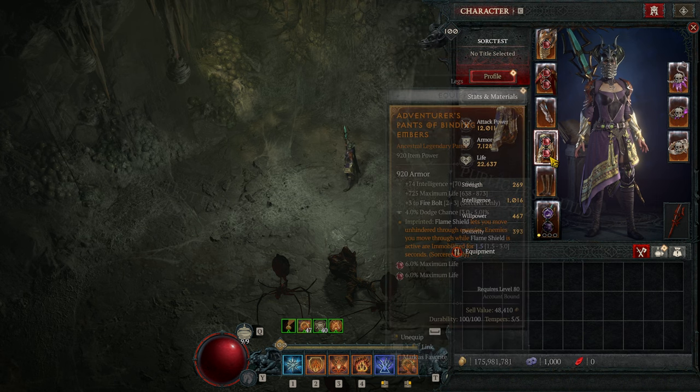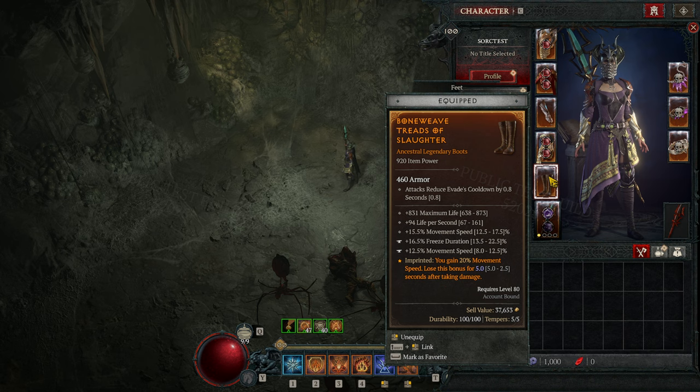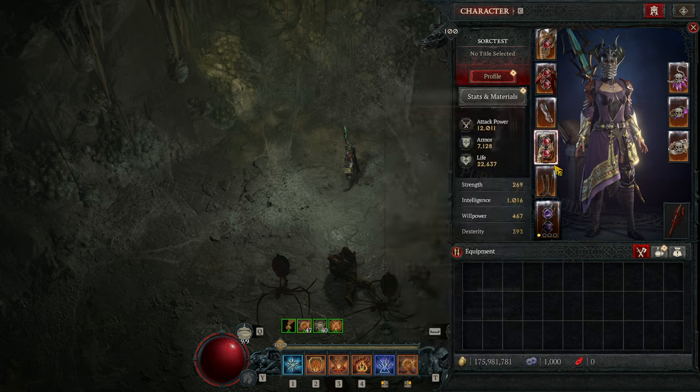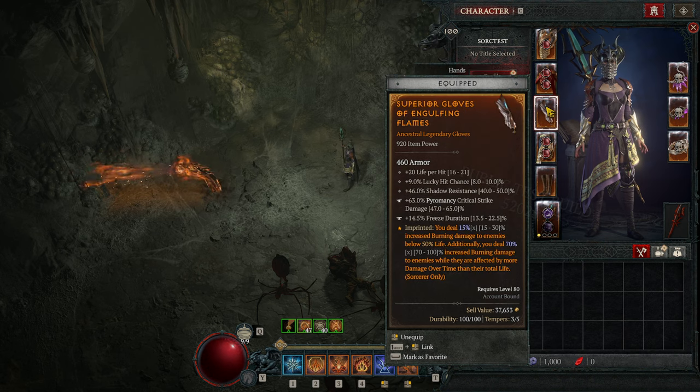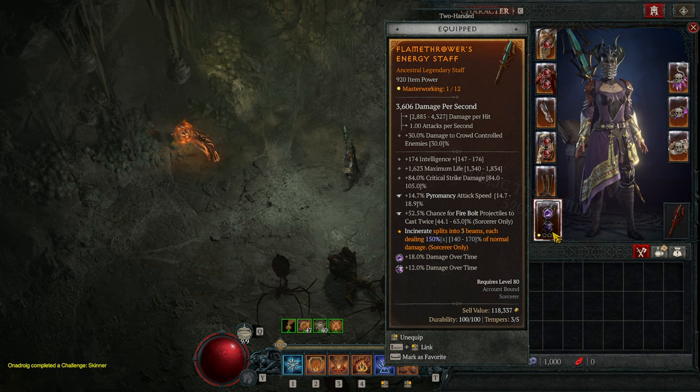This is gear that was given by the character creation boost to level 100. On the boots I have some movement speed. For offensive aspects, you want Engulfing Flames. Then I have the Flamethrowers aspect, which is the new aspect, on the two-handed weapon — because then you actually do bonus damage. If you put it on gloves or rings, it does less than 100% of damage. But if you put it on a two-handed weapon or on the amulet, it does more than 100% of damage.